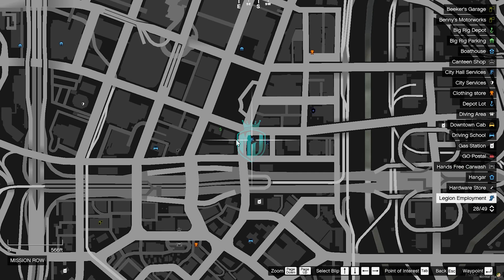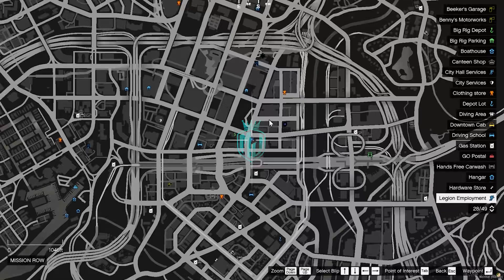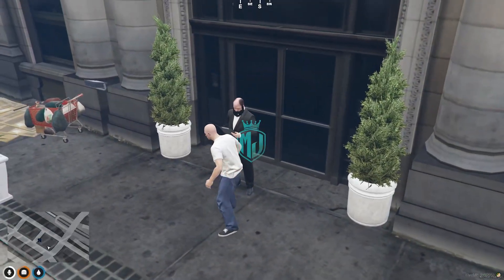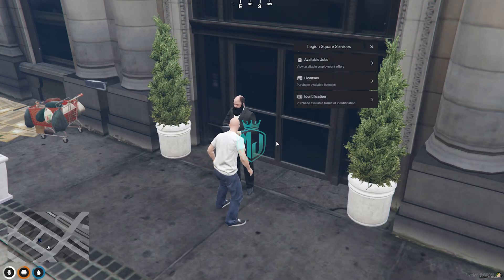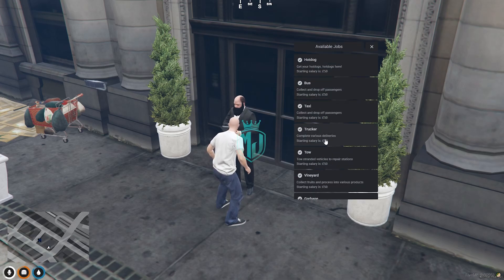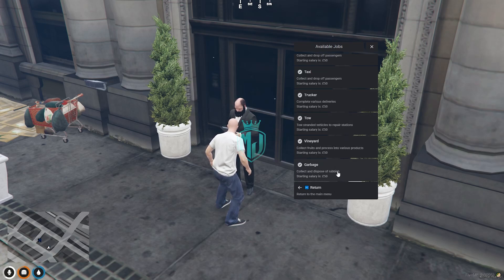Here you will get to see the location marker right there and one here for the city hall services. Let's interact with this pad — here we get to see the OX Lib menu with three sections: available jobs, license, and identification. Let's click on jobs. We have jobs like hot dog, bus, taxi, trucker, tow, and vineyard. If you have add-on jobs you can add those to the config file. We'll try the garbage job.